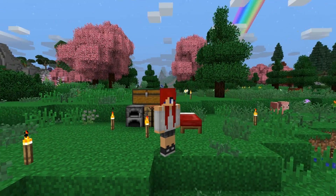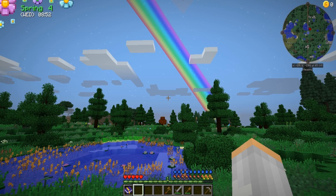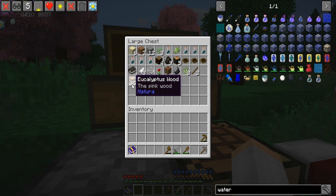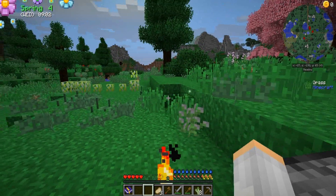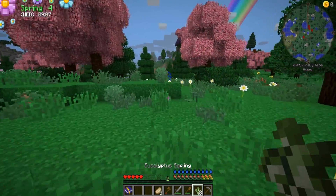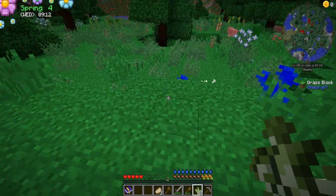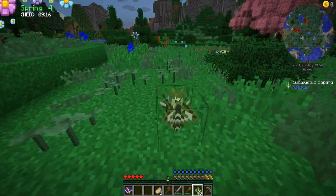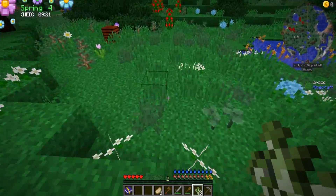Hey guys, Heather here and we are back in Farming Valley picking up a little bit after we left off. I got food, I cut down a eucalyptus tree, so you guys are all caught up. I want to plant these trees because these give pink wood and we're gonna be building here pretty soon.